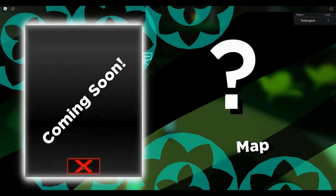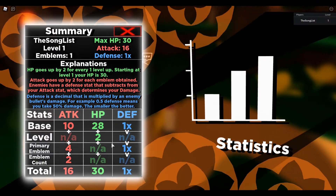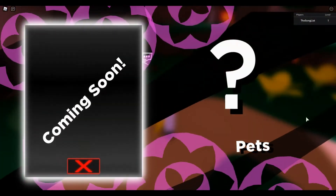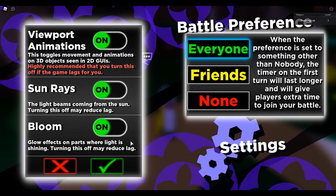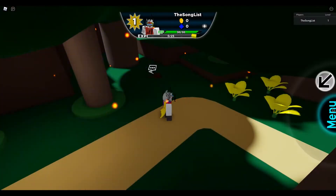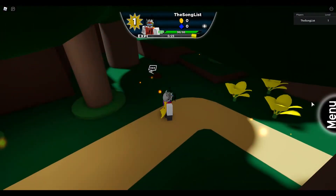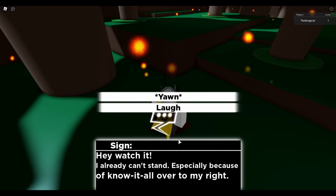We have a map — coming soon. Stats, statistics — pretty cool. Health, attack, defense. Emblems, all of that. Pets. Settings — bloom, sunrays, viewport — all of those are beautiful, so I'm not gonna mess with that. Should we get into it? Hey, watch it — I already can't stand especially because of know-it-all over to my right. Rise and sign — it got me, it got me.